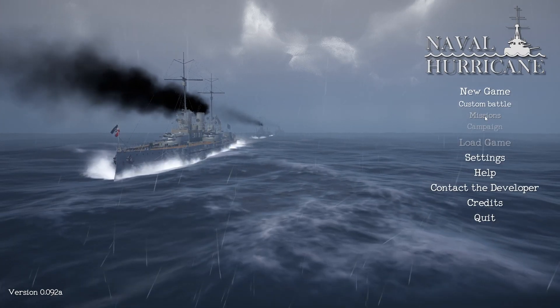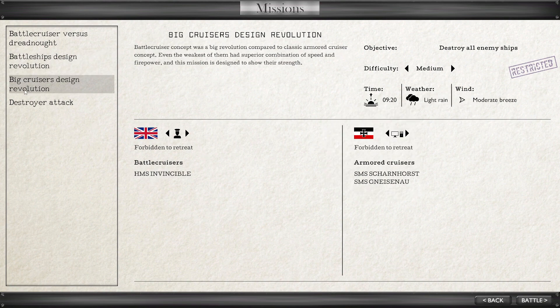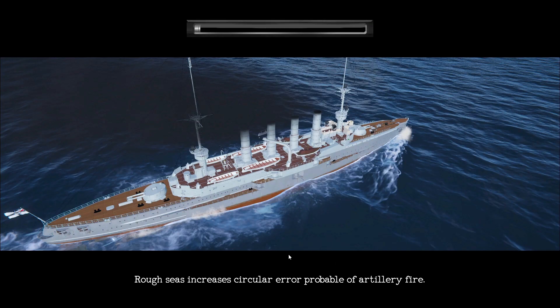We can play a custom battle or missions. You can have a battle cruiser versus a dreadnought — one versus one — or dreadnoughts versus pre-dreadnoughts, a stronger ship against weaker ships. There's also battle cruiser versus armored cruisers, one versus two, and a destroyer attack, four versus one. We're going to do the basic one versus one: British HMS Invincible — a battle cruiser — versus German SMS Nassau, a dreadnought battleship. They're both armed with heavy artillery, but SMS Nassau carries more guns while being much slower.